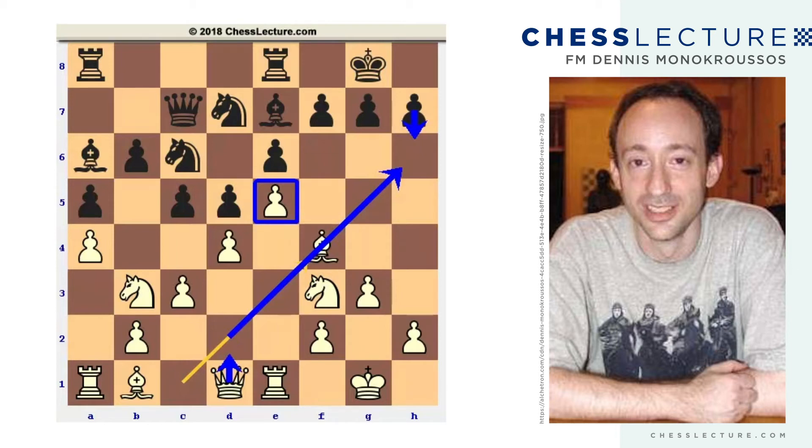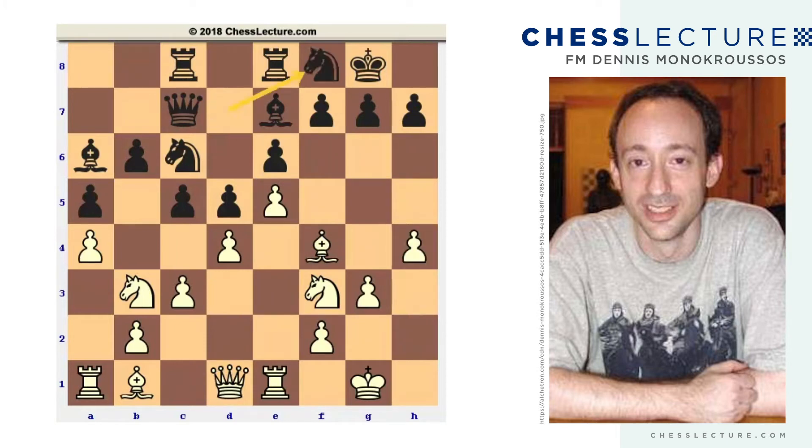After bishop to f4, black played rook a to c8, h4, knight f8, which is something that black is probably going to have to do sooner or later. Black really wants to avoid pushing these pawns on the kingside any more than he has to, because any pawn he pushes is going to create a target. So knight f8 covers the h-pawn. In some positions, he might be able to play knight to g6 to drive this bishop away, so it doesn't solve all those problems, but it's a sensible defensive move.